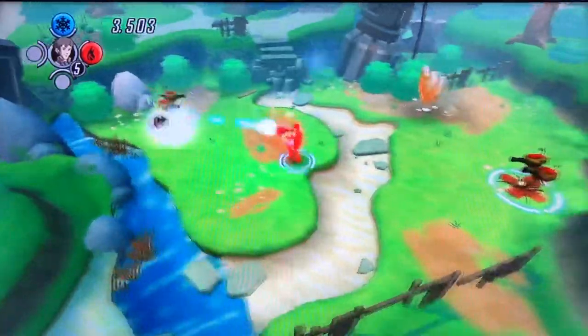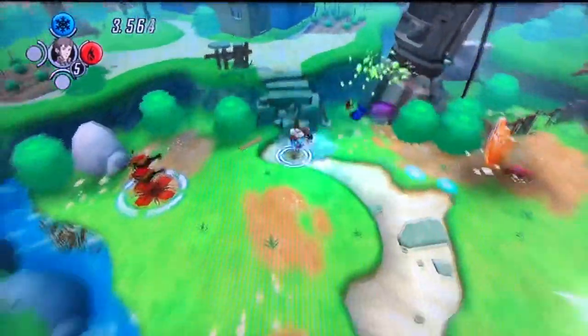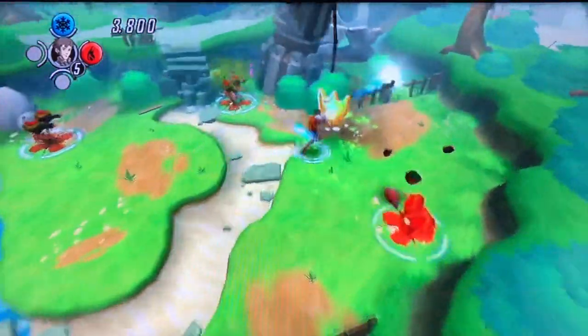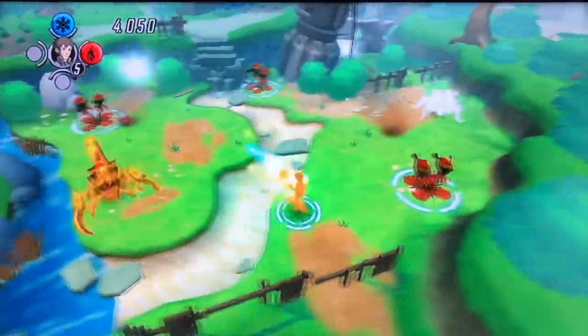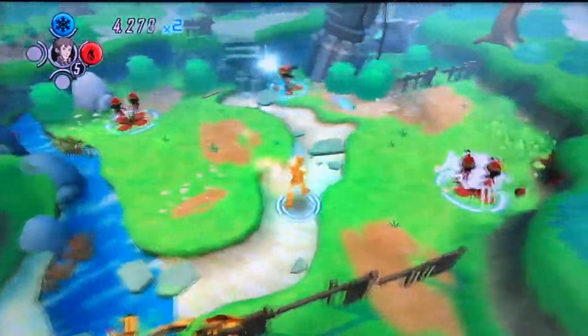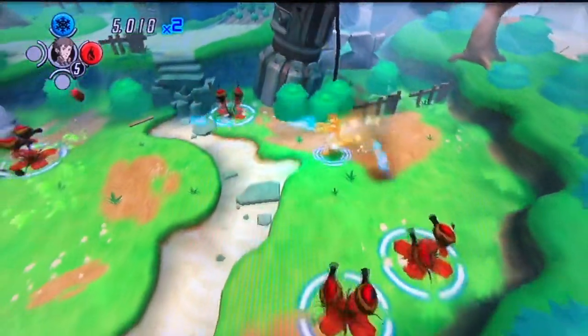You shoot ants and aphids and all kinds of grubs, scorpions, all kinds of creatures. And you see those towers there? They help you shoot the enemies. Pretty small play field for this first level — scrolls some, but not a ton.